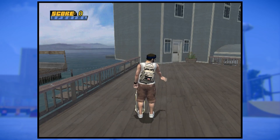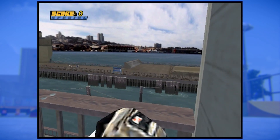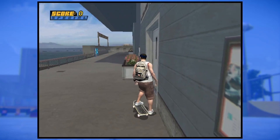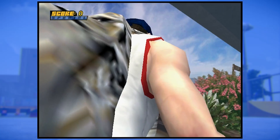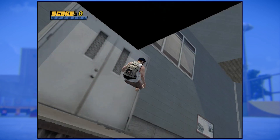If you bail backwards while grinding at the end of this ledge in San Fran, you'll plunge through the floor onto the dock below. What's strange about this one, though, is that you see a completely random set of lights in the middle of falling below — and quite honestly, it's probably the creepiest thing I've seen in this game.